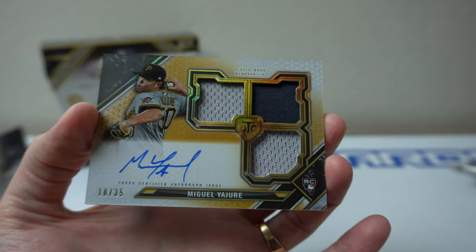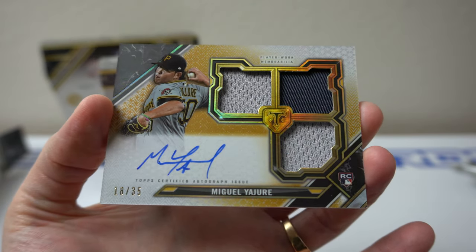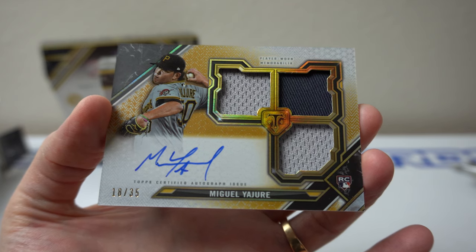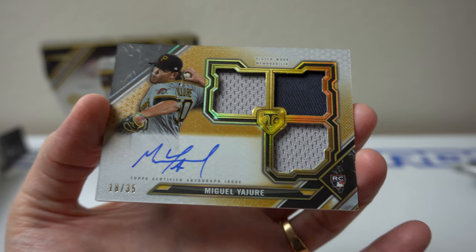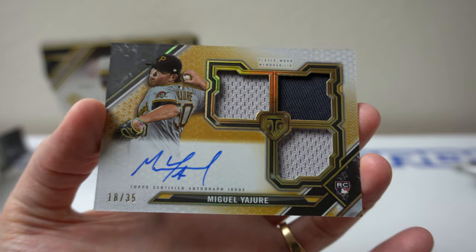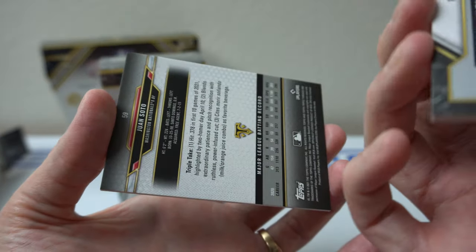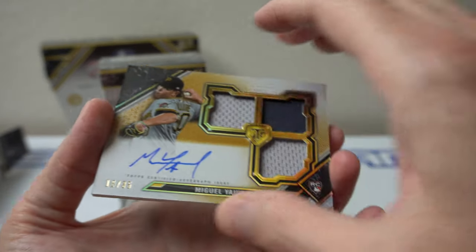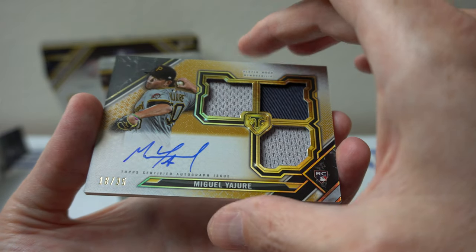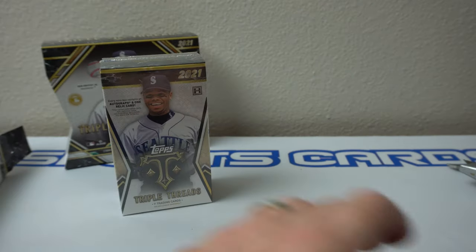Number 18 of 35 — Miguel Yajure. I'm not sure how to say his name. Nice card though — triple relic auto, rookie. It says player worn there, not game used, which we're used to seeing from Topps. Cool, nice card though. Looks like he's a pitcher. There's a Soto. Let's see what we get in the next pack.